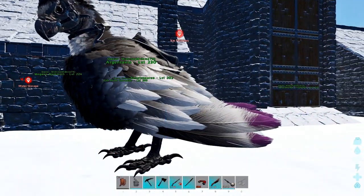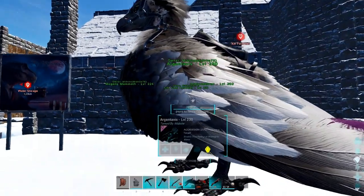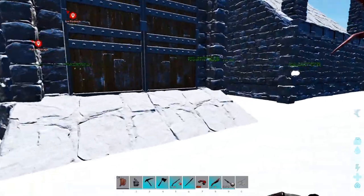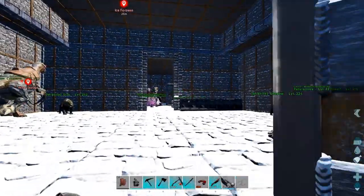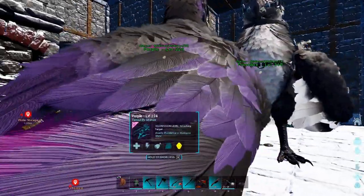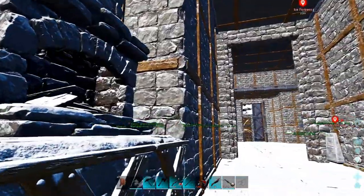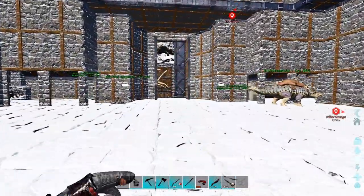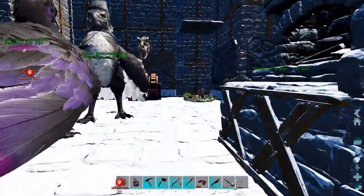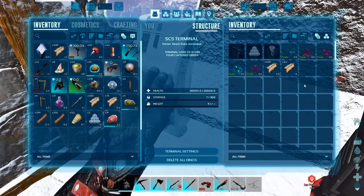So this is our new RG. We did some light taming and we found ourselves this RG purple and made her mate with Frostbite. Took a while and then we finally got a decent egg which gave us a decent baby. And if anyone's wondering where the heck all of my creatures are, I took advantage of Cap's generosity and put most of them in here.